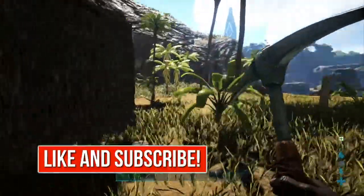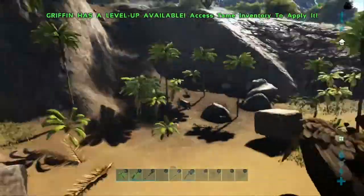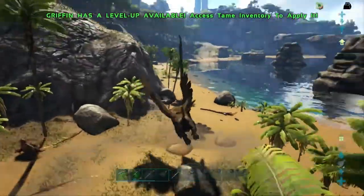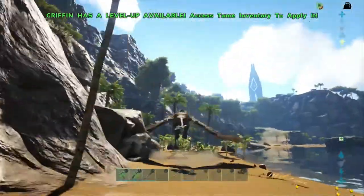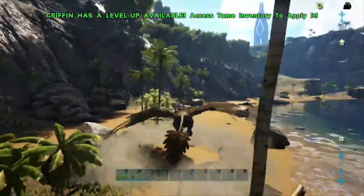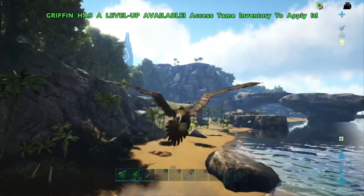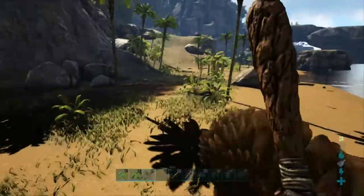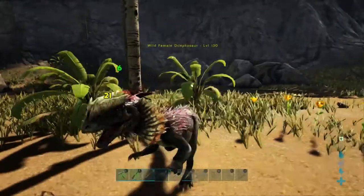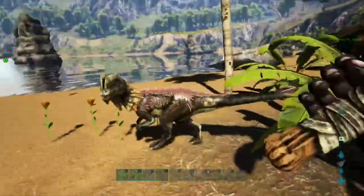Once you've got this, you can start engaging in some riskier maneuvers. The next thing you want to do is find a Dillo and beat him up. Dillos are pretty easy to tame — all you need to do is circle around them. They're going to try and spit at you and miss, then you just circle around and beat it in the head as much as you can until it goes to sleep.